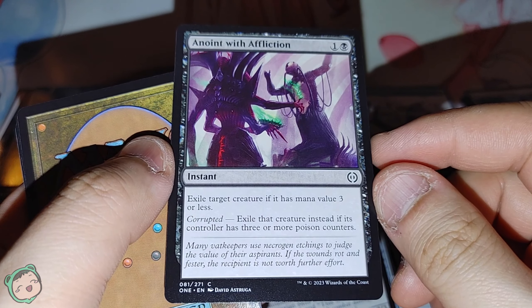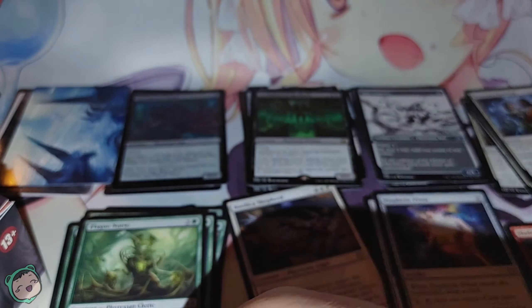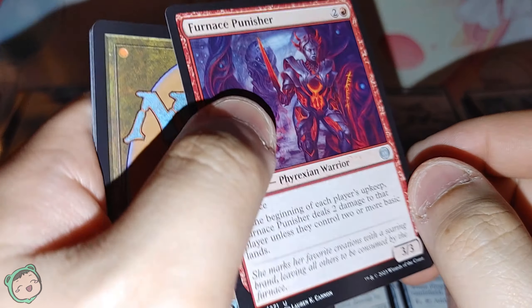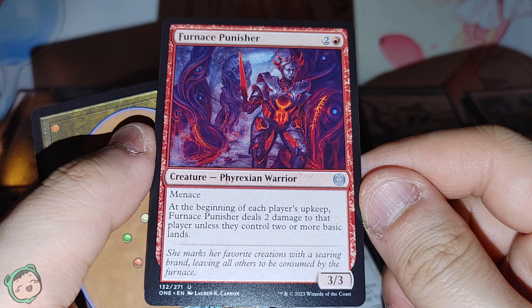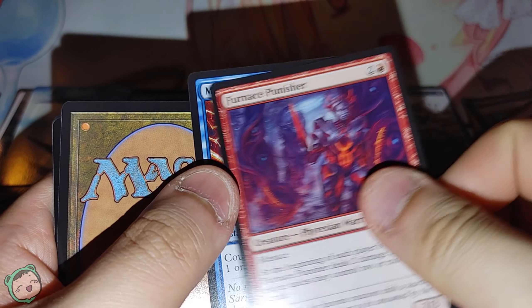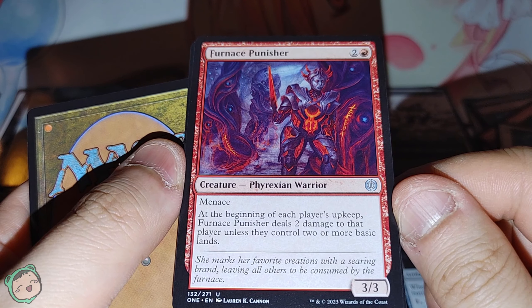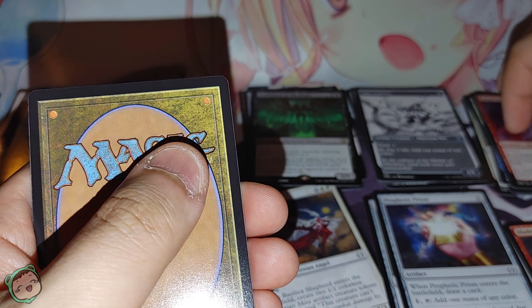Anoint with Affliction — one black. Exile target creature if it has mana value three or less. If it's corrupted, exile that creature instead regardless of mana value. Furnace Punisher — two red. At the beginning of each player's upkeep, Furnace Punisher deals two damage to that player unless they control two or more basic lands. At the price of three, wouldn't they have two or more basic lands by then? That's my understanding of how magic's played.